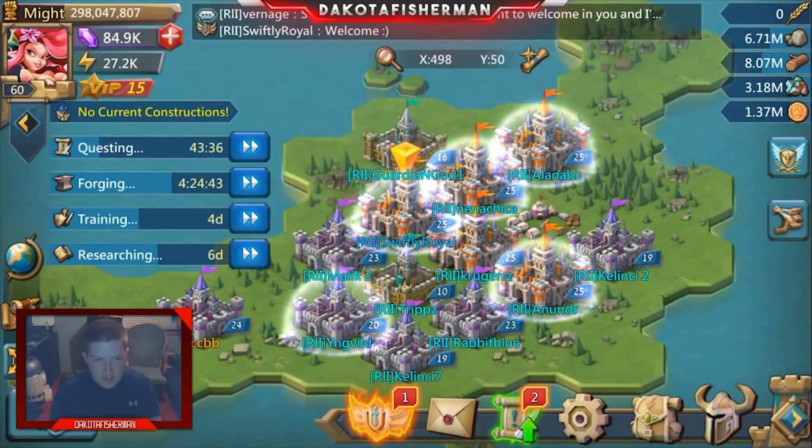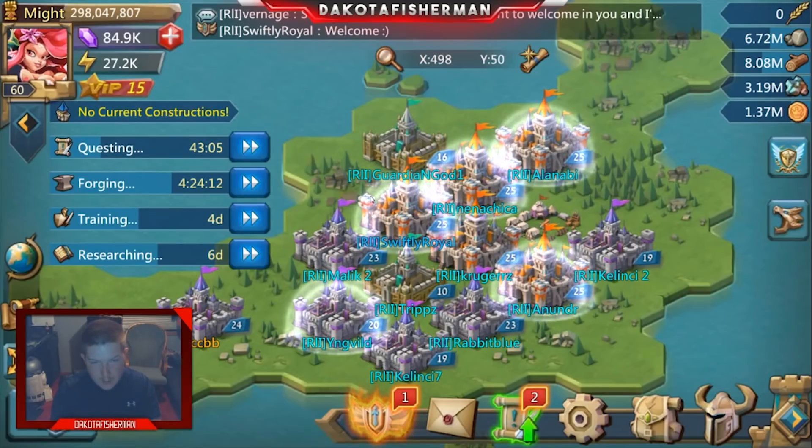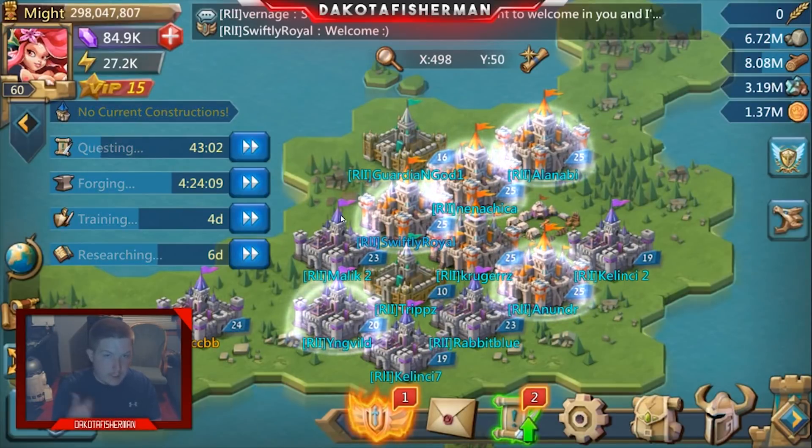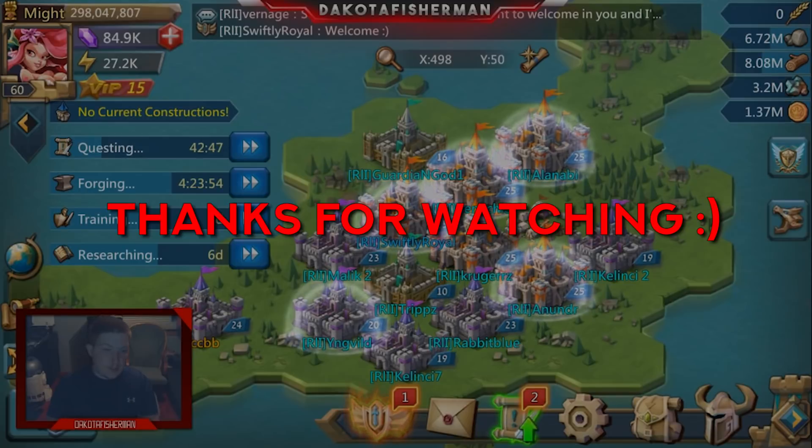I've seen players stash their troops so that out of six armies, they've got them all in the forts — three forts here and three forts over there — with all six armies in the forts, keeping themselves empty. If you think about it: two, four, six, eight, ten, twelve — that's like 1.2 million troops in there. That's a really good way to hide a lot of troops. If you wanted to hide more, you can always put them into darkness, doing 300,000 a pop, and if you pop army size boosts that's even more added to your shelter capacity.